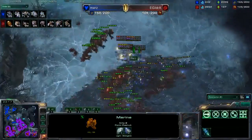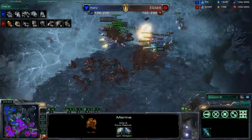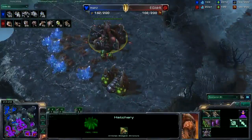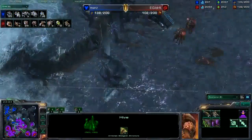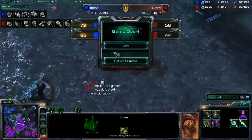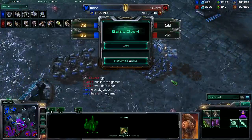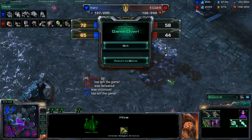Master rank firepower coming in right here from those Marines. In come the Mutalisks — it looks like he's going to get a cleanup right here, but he's still lost yet another base in the process. Ydra forced all the way back to a single base, which is entirely mined out. GG, ladies and gentlemen. What a sensational game right there by Murs, who takes the series 2-1 in his best-of-three series against the mighty Ydra.